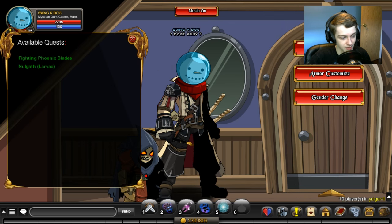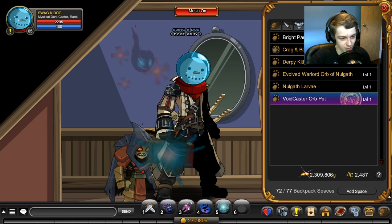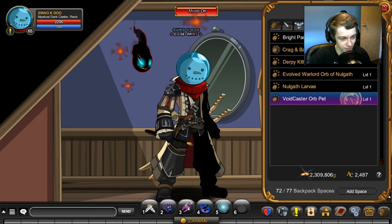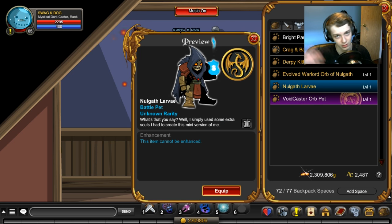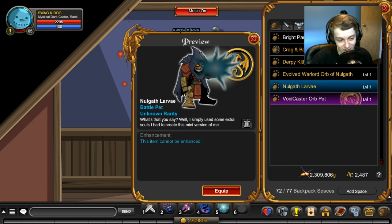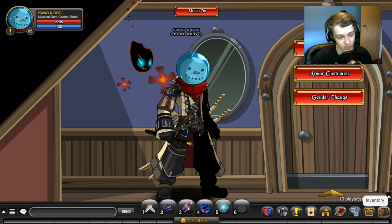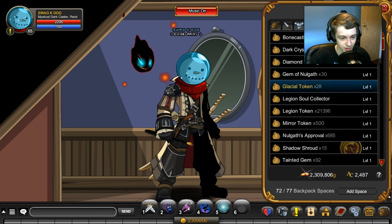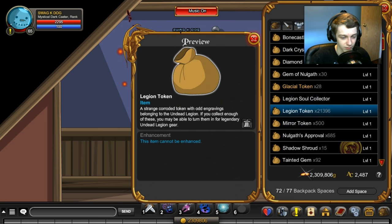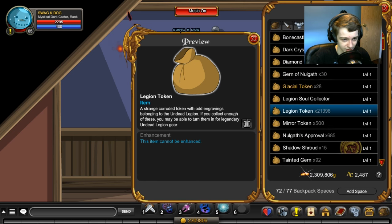We have the Null Gaff Larvae. Fun fact: if you buy this as a member and then lose your membership, you can still click on it in your inventory as a non-member — I had a non-member try it to prove that. This will be rare soon since it comes with the Void Caster set. You can't do that trick with Craigan Baboozle though — the quest won't pop up for non-members. I have 21k Legion tokens right now, saving up for the castle. There's a few other items — Nogath art items and random stuff I probably need to delete.